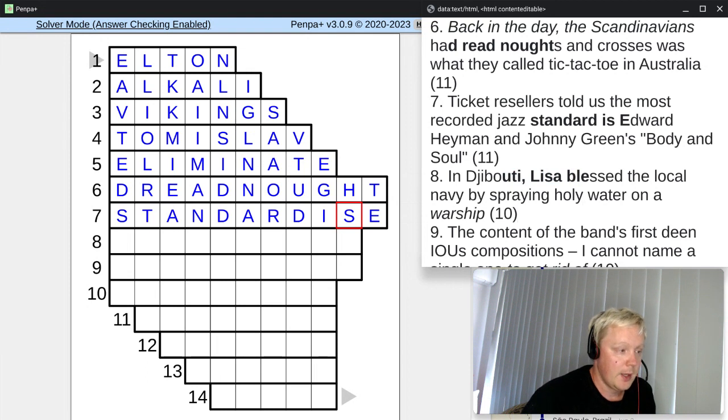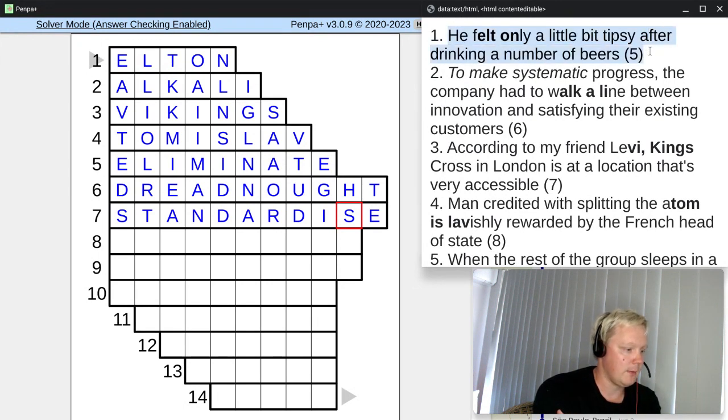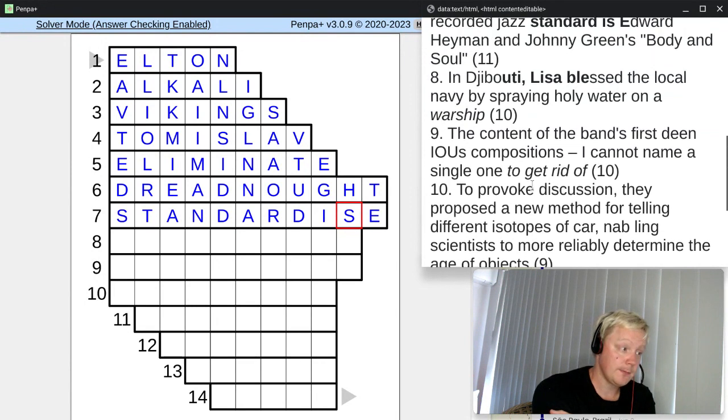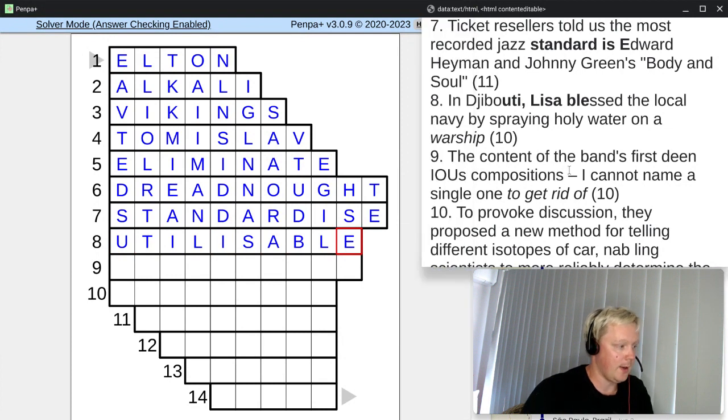UTILIZABLE is our answer here — a ten-letter answer. We just have to find a definition for UTILIZABLE — something that can be used. We didn't have any definitions here yet in some clues. But here in clue three we have 'very accessible.' Something is accessible, you can use it — it's utilizable. So accessible in that sense — it can be taken to use. That's the definition for answer number eight, and we can just insert that. UTILIZABLE.